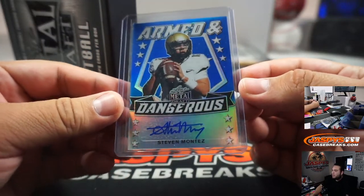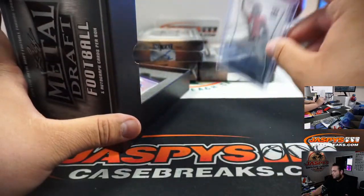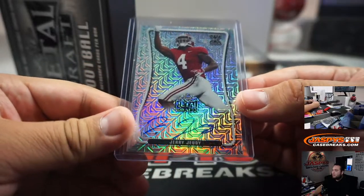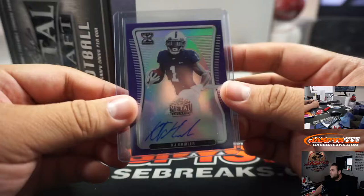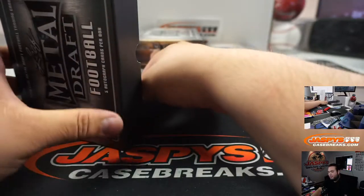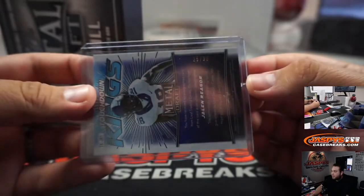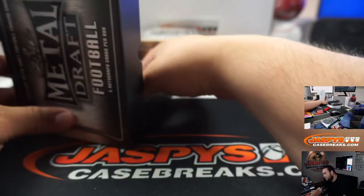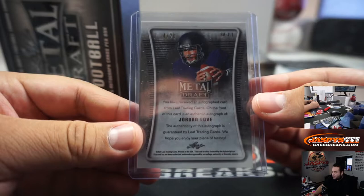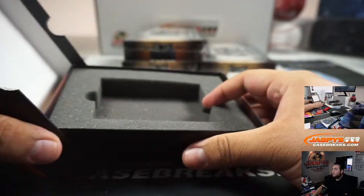We got Armed and Dangerous Steven Montes, 21 out of 35, spot 1 going to Danny. We got Jerry Judy — 9 out of 40, Tommy with that one. KJ Hamler again, this time purple, 25 out of 25, spot 5 going to Ron. We got Touchdown Kings Jaylen Rigor, cracked ice field, 25 out of 30, spot 5 going to Ron. And we got Jordan Love — I actually love his autograph, a little J and a little heart, kind of cool — 4 out of 20, spot 4 going to Kevin. Box 2 in the books.